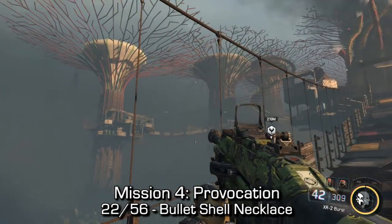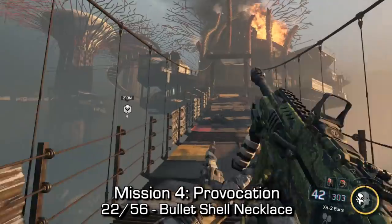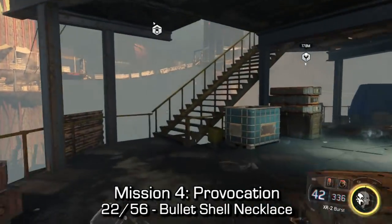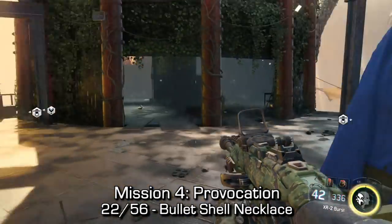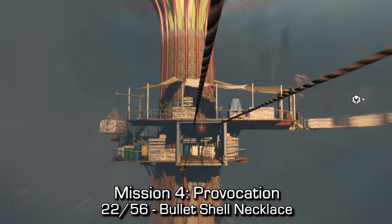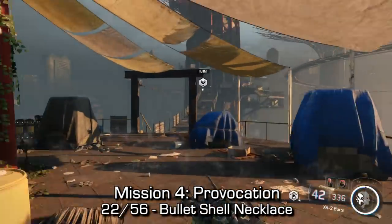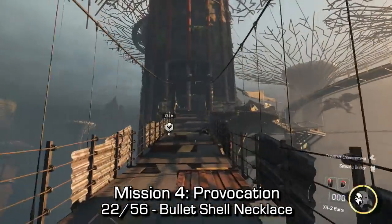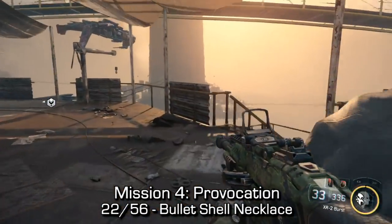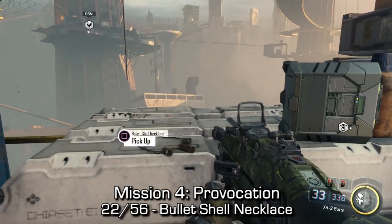The last collectible in mission four is a little bit hard to understand if you're not at this section yet. You'll come to the super tree section — all these trees are connected via a variety of different tracks. From the first tree that has a track on it, you can either go forward or left. You're going to want to go left and go as far left as possible. Once on the first left tree, run across the bridge to the second left tree. Once there, go down the stairs and turn to your right at the very bottom. You should be able to find the bullet shell necklace.